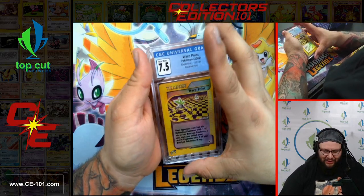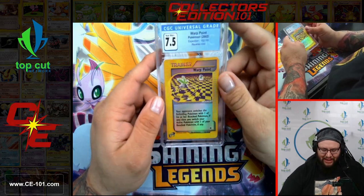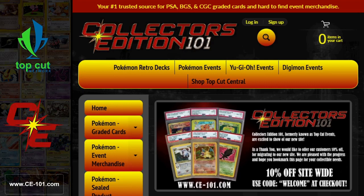And the final card of today — Warp Point, 7.5, awesome card from Expedition. Just a friendly reminder to everyone: all of these cards and so many cooler ones can be found on our website, CollectorsEdition101.com or CE-101.com. Feel free to check out all of our cool graded cards, event merchandise, and sealed products. Use the code WELCOME at checkout and you'll get 10% off your total purchase. Thank you again for joining us today at Collector's Edition 101 — class dismissed!